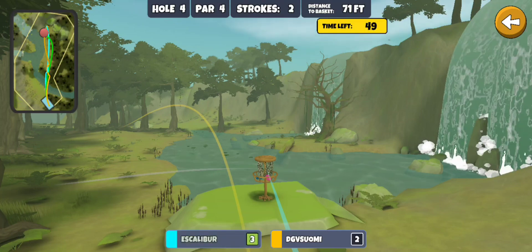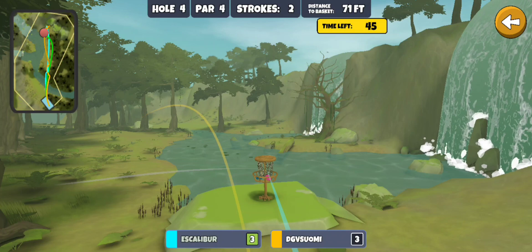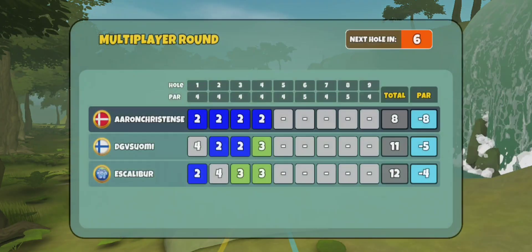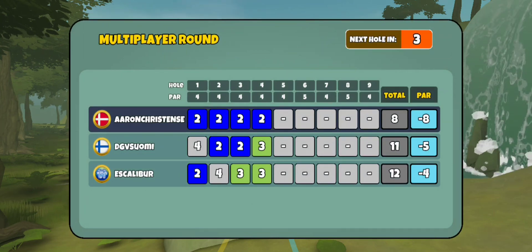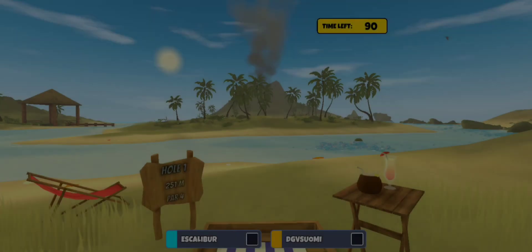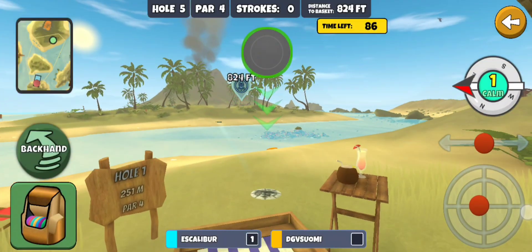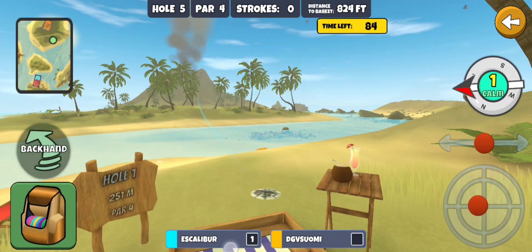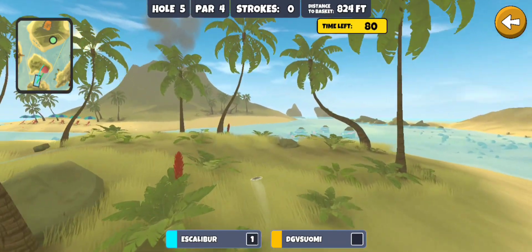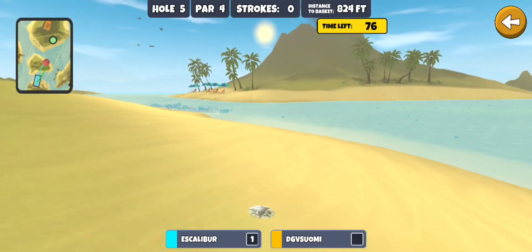Nice start with four eagles in a row. Suomi coming in hot. Excalibur with the birdie. And Suomi with the birdie. So three-shot lead on Suomi, four-shot lead on Excalibur — things are looking good. Hopefully we don't screw this up. We need a lot of holes like this one where there shouldn't be much separation. Everyone's probably gonna get the birdie here — it's kind of hard to screw up and even harder to gain a stroke.